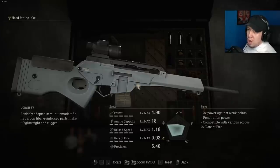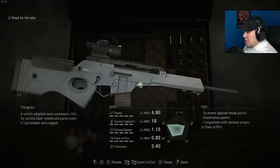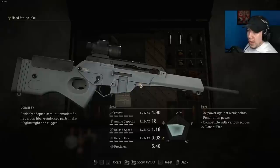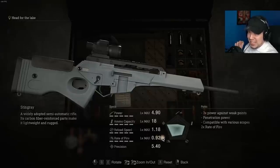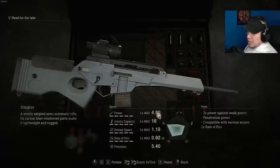Up next is the Stingray, which I would say is the weakest rifle of all of them. It does have some decent damage compared to other guns in the game generally, but within the rifle category it is by far the weakest — only 4.9 flat damage and about 14.7 weak spot damage. Its exclusive upgrade gives it two times rate of fire, and even with that it is second in fire rate. This thing is just not as good as I originally thought; it was godlike in the original game but it's been significantly nerfed compared to its original counterpart.